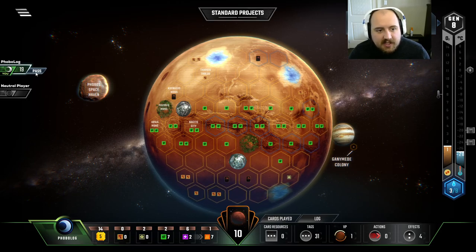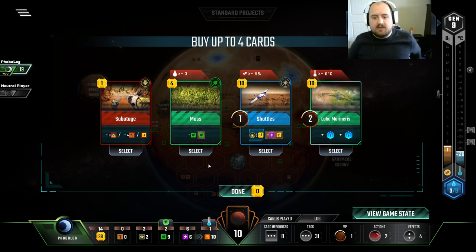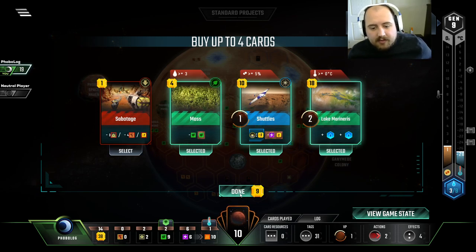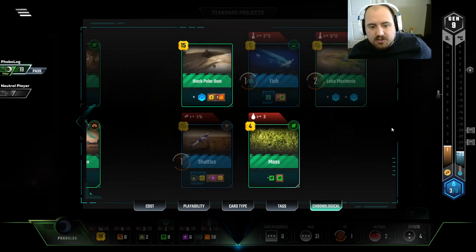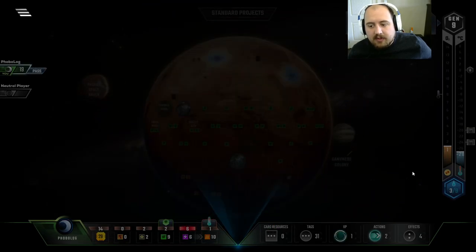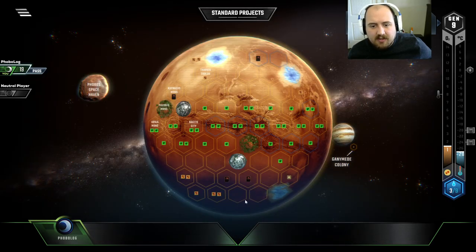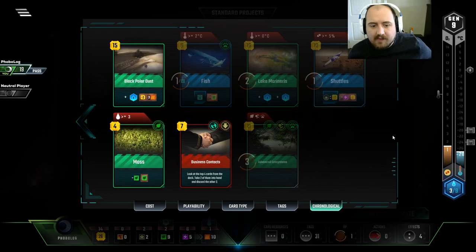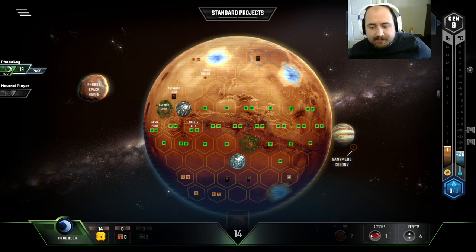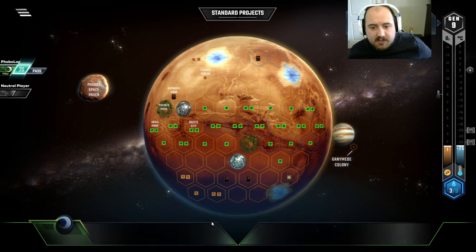I need to play the science tags because AI Central... like, we can play Antigrab. We have the science tags we need. It's just been tricky because AI Central is so expensive and you have to play that first. Let's draw cards — if we can get just a wild tag or something. Moss is very powerful.